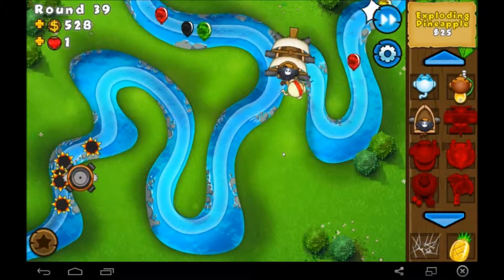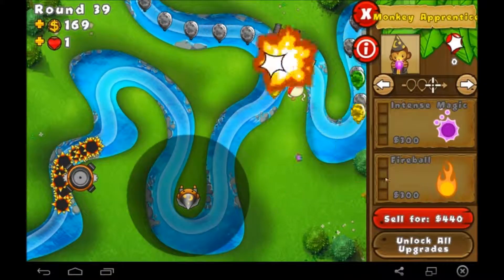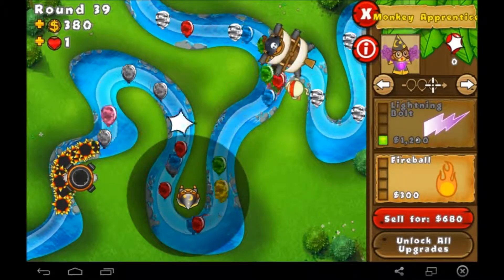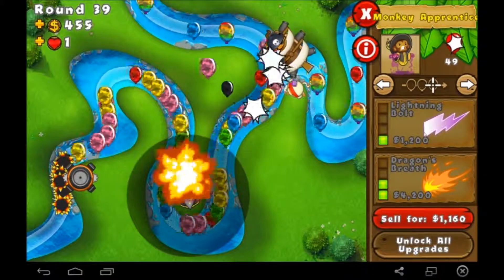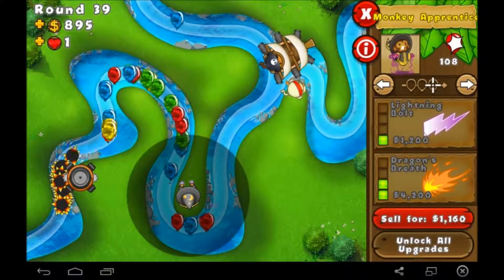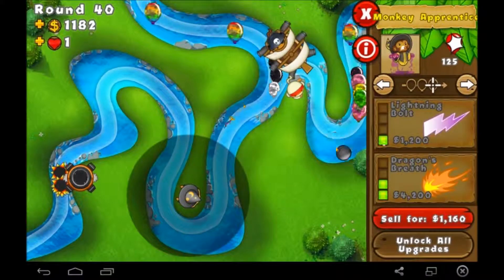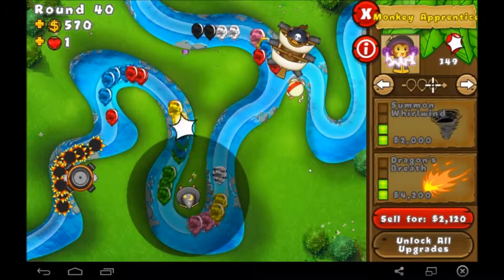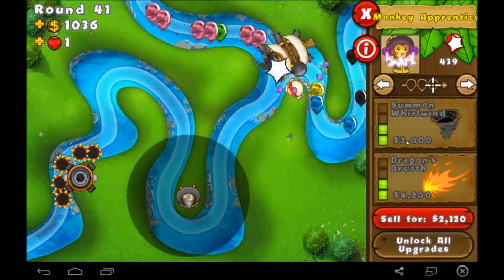Alright, we need to upgrade our arsenal here. Let's put this guy a little bit farther back, and then we'll get the whirlpool, and then he'll help out a lot. There's a lot of balloons getting killed by the spikes down bottom. It's kind of making me nervous that one of these rounds is going to come and screw us over — like this one, with the ceramic balloons. We're good though — wasn't as bad as I thought.